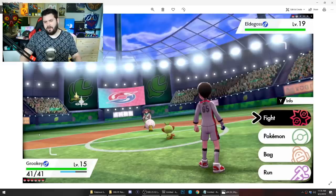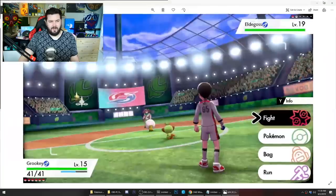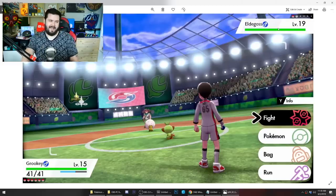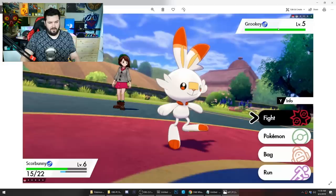We get a full look at the UI and what it's going to look like — keep in mind this is all early stuff, but I love it. It's flat, it's clean. Look at this flat white design, look at how modern this font is, how small these HP balls are. I would have never assumed they would go for such a clean, modern look. We see a scene of Grookey in a tree with a berry, and Scorbunny in a battle.